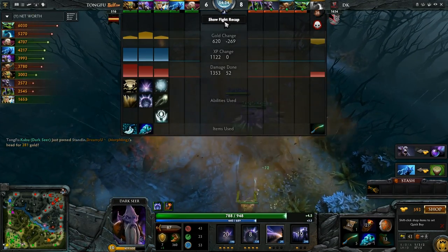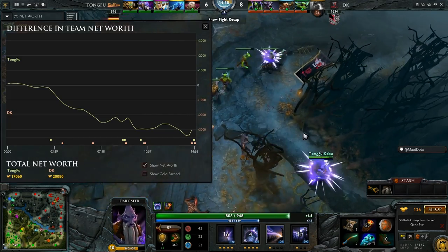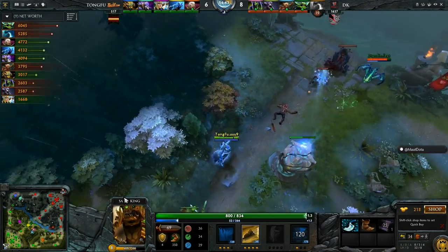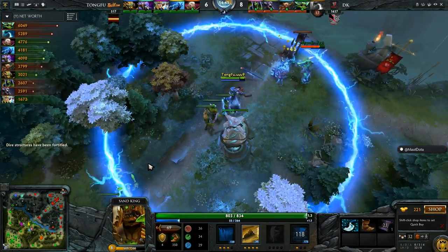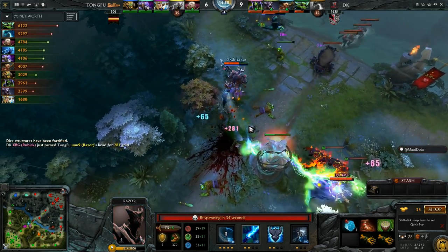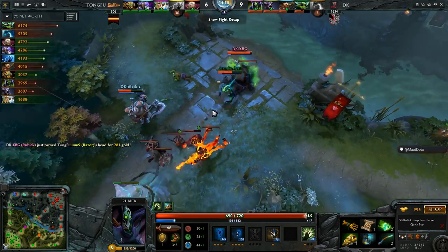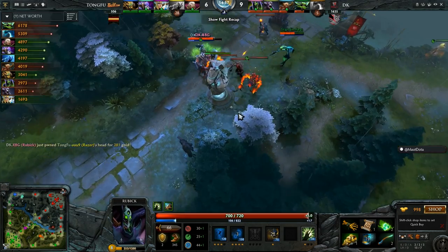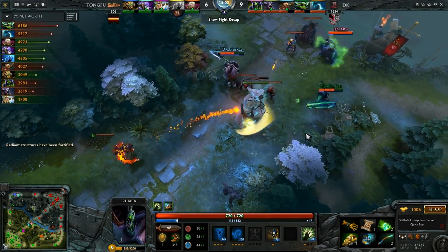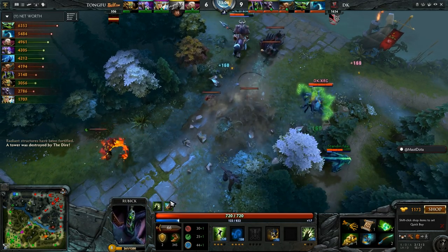That's exactly what they needed to keep pressure on DK, although there's a 3,000 net worth lead. If they continue using the blink dagger effectively, they can stop the Morphling from farming and split pushing. Feet Viper Strikes and blank stomp — they want to go on Unine, find the kill. They blow him up, XBG comes through to secure it. Radiant structures are fortified, tier one tower takes a hit — it will fall. First tier one of the game.